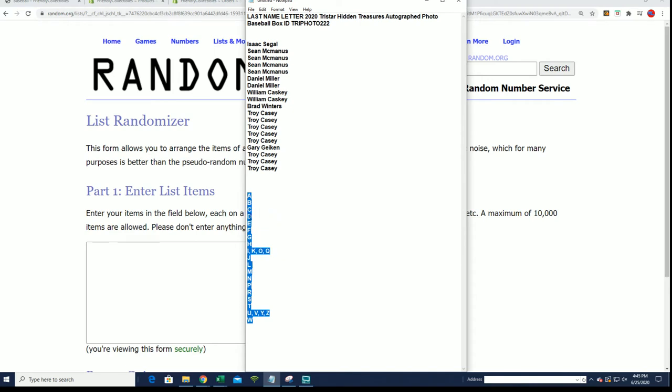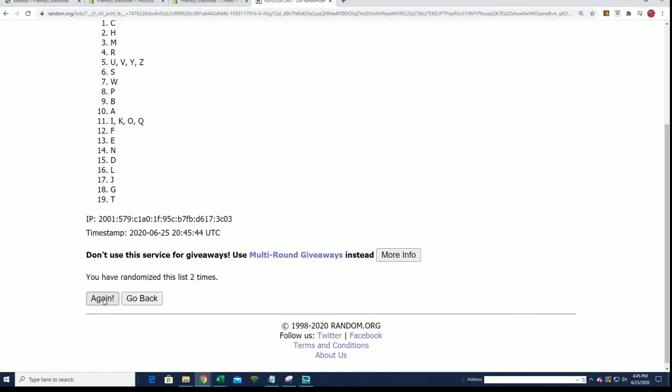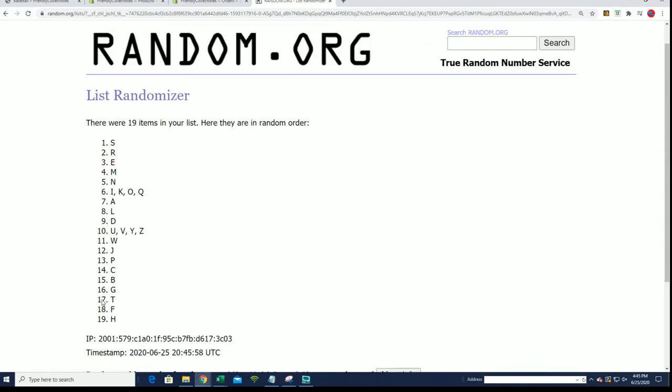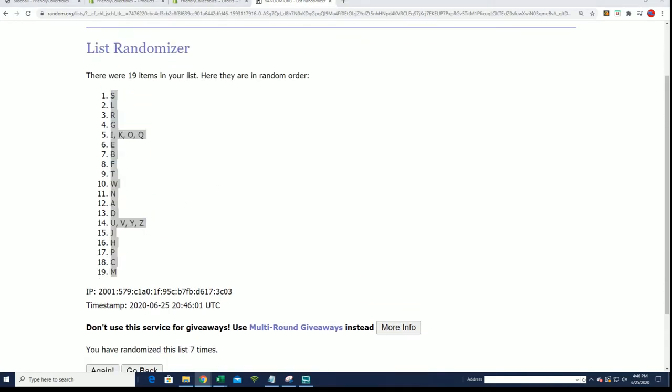B for Bellinger. A for Aaron — it's last name letter. G for Guerrero, Guerrero Jr. Seven tabs through. G is going to be a really good one with Griffey Jr. and Guerrero Jr., so G is a really good letter to get. Lucky number seven. And now you can see your letter in the break.